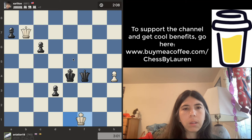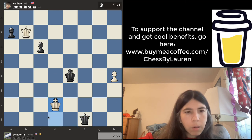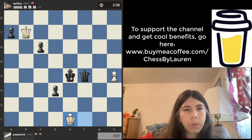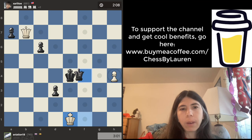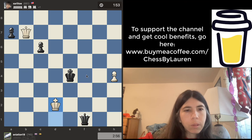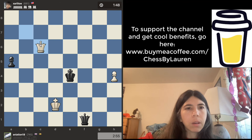Queen goes there — that's good. And then check. Oh my gosh, the pawn just got lost. I think maybe it would be better to take this pawn with check — that looks a lot better right now. Instead he goes here. Yeah, this is crazy. The pawn just got lost. Queen check — that's good.